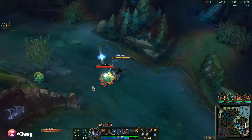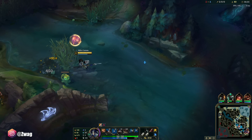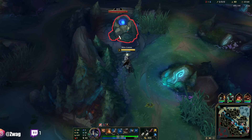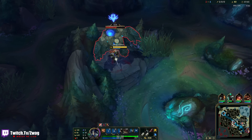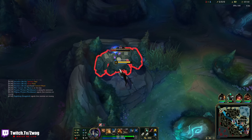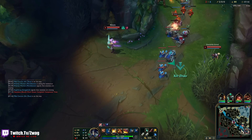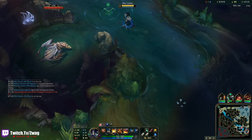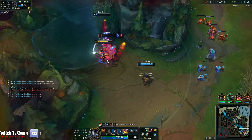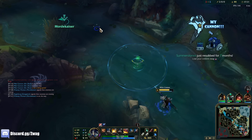Let's do blue, hit level 6. I might just gank bot again - mid's a little hard to gank because he can get to his turret pretty easy, whereas bot lane is extending too far and they don't have dashes - at least Aphelios doesn't. He's going to ward but we can catch him here. Yeah, my Q goes off so fast with Hail of Blades. The nice thing is we don't have to build any attack speed if we take Hail of Blades.